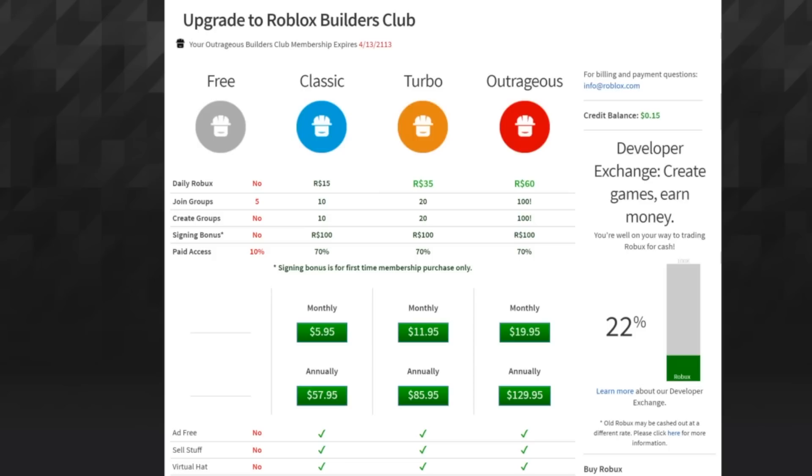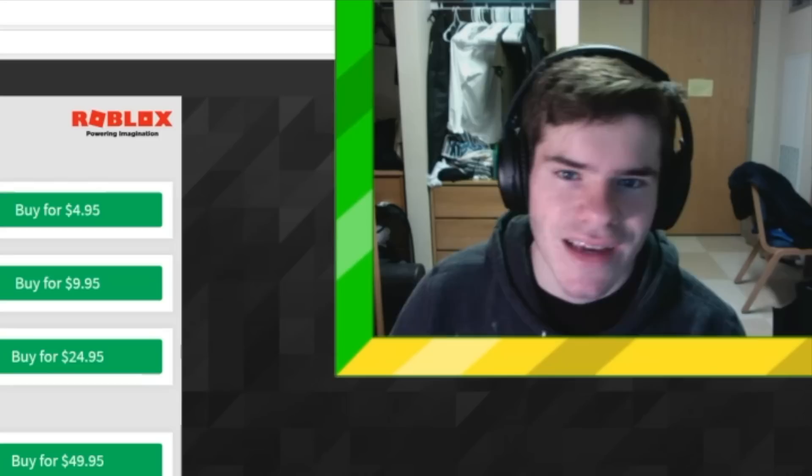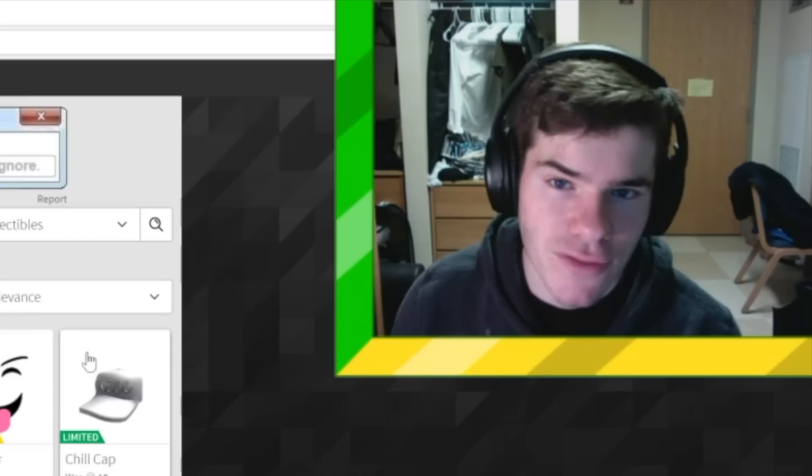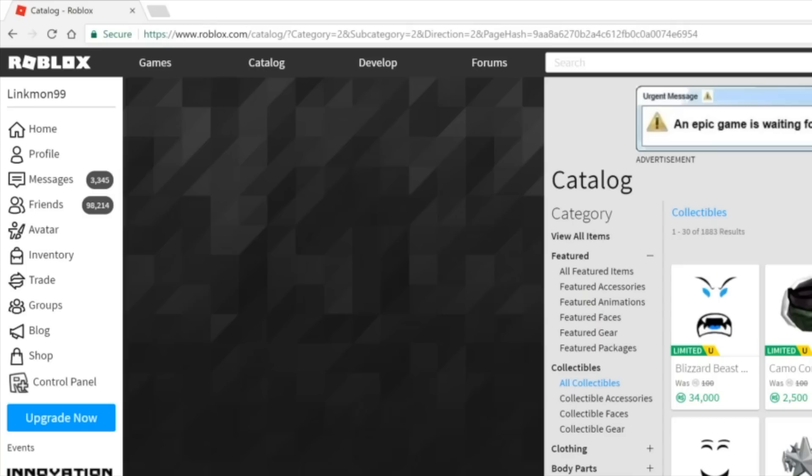If you wait with Builders Club, you get free Robux every day — 15 Robux a day with Classic. In 30 days, that's 450 Robux, plus the 100 you get for signing up, so you'd have 550 Robux in a month. With higher tiers you get even more. Alternatively, for about $10 you can buy 1,000 Robux. I recommend saving up 1,000 Robux no matter what, because that's when you get into the entry level of pretty good items.